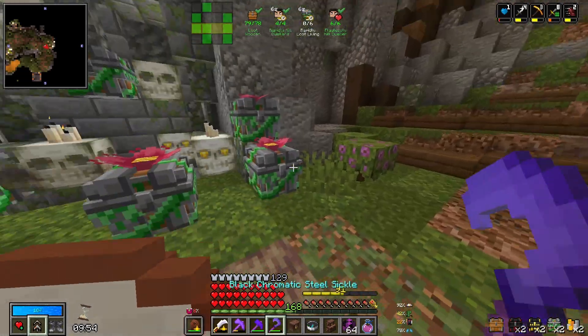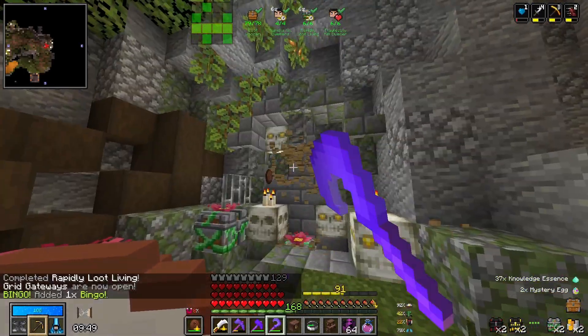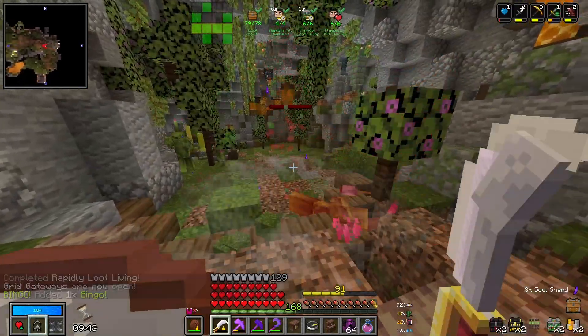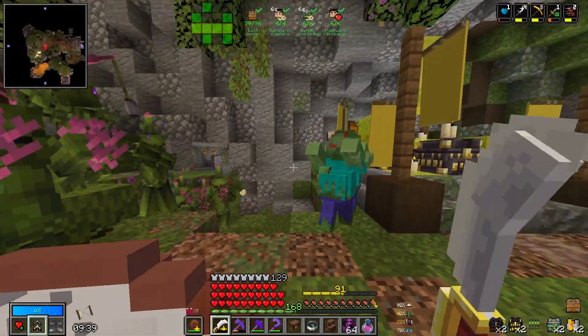Oh, that's a lot of living chests — we might be able to rapidly loot living there. There is just so many different objectives to try and keep in my head, and as you can see, I am not very good at it a lot of the time. I get lost and confused on exactly what I have to do. But when you start narrowing down, only needing one or two different things, it does get slightly easier. But we just need to rapidly loot some living — yes! And we have a bingo line — perfect!